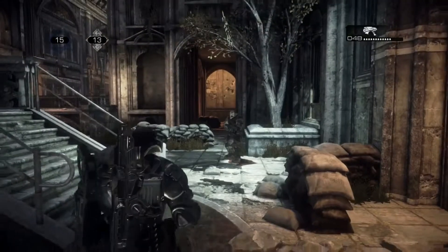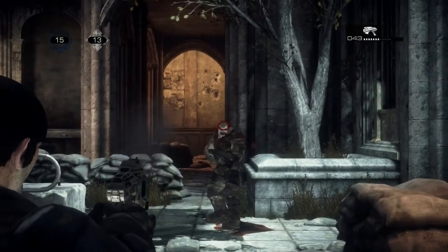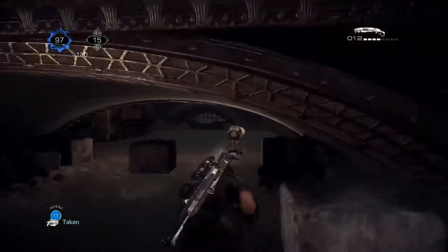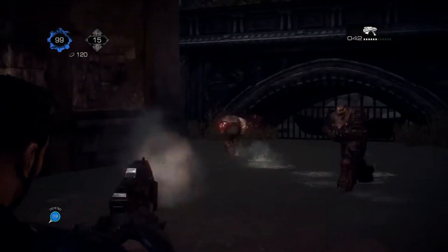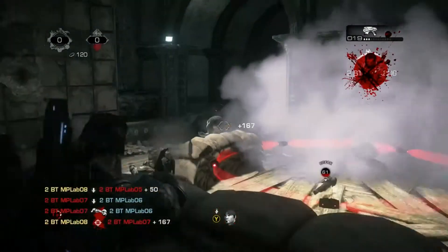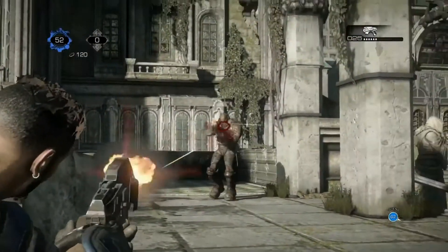Your snub pistol, accessed by pressing down on the D-pad, is a really interesting weapon. It's a secondary weapon but it does a lot of damage. In game types like King of the Hill or team deathmatch, if you're caught in a Lancer reload, you can whip out the pistol and quickly secure the kill. Importantly, the snub pistol can result in a headshot where the opponent's head actually explodes, resulting in an instant kill as opposed to a down-but-not-out.